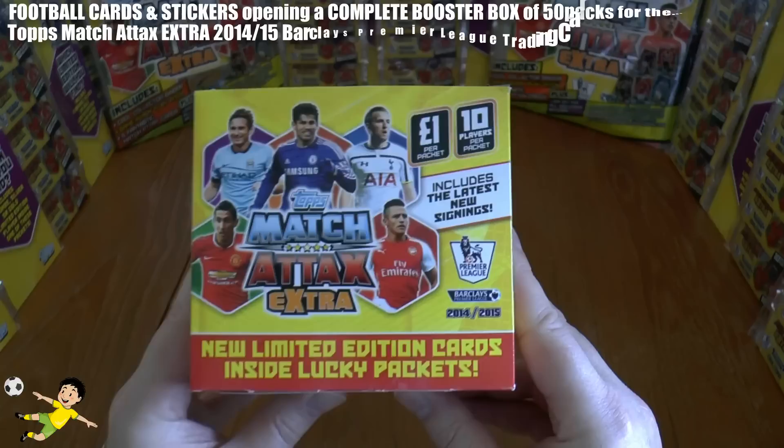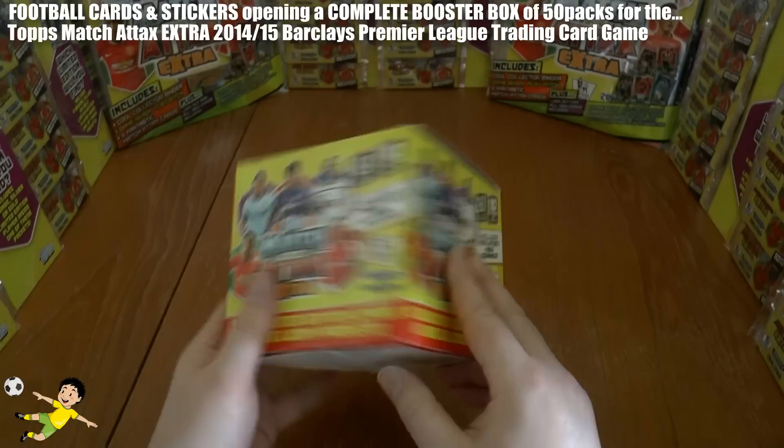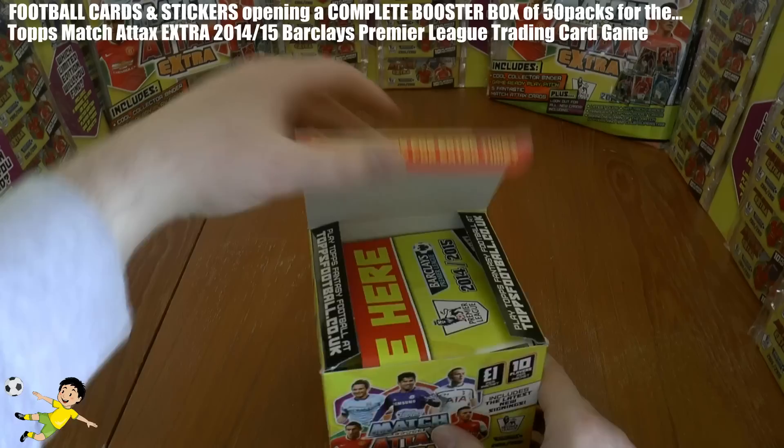Please let us know in the comments how you decide to watch it. As you can see, the box design is fantastic — one of the best things Topps actually do. We've got Lampard, Costa, Harry Kane, Di Maria and Sanchez on there, which are also on the front of the packs. Each pack inside this box costs one pound and has 10 players. There are 50 packs within this booster box, so we'll be opening 500 cards.